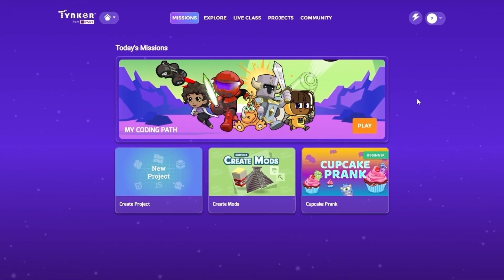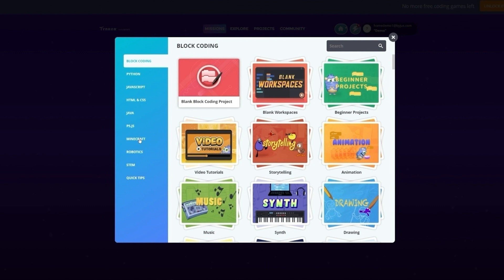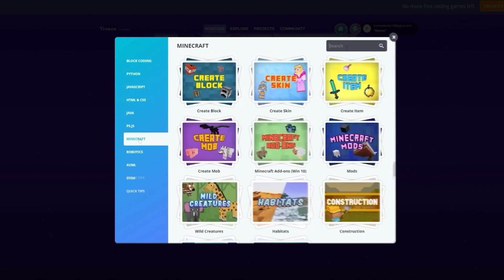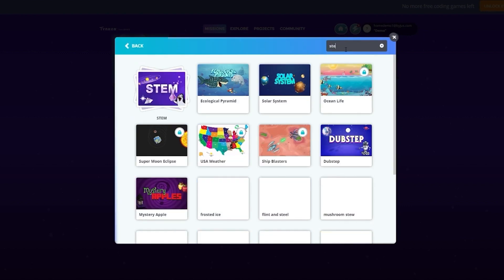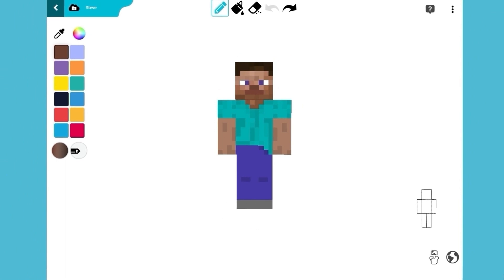The first thing to do is make sure we're on the Tinker homepage. Click on the box that reads New Project. You should be on the block coding page. Now select Minecraft from the list on the left. Go to the search bar and type Steve. Click your selection and we're ready to start creating Jaden Bright.